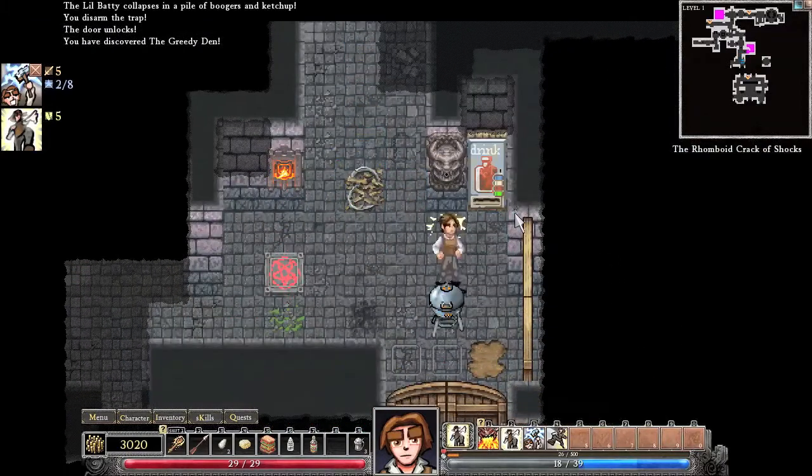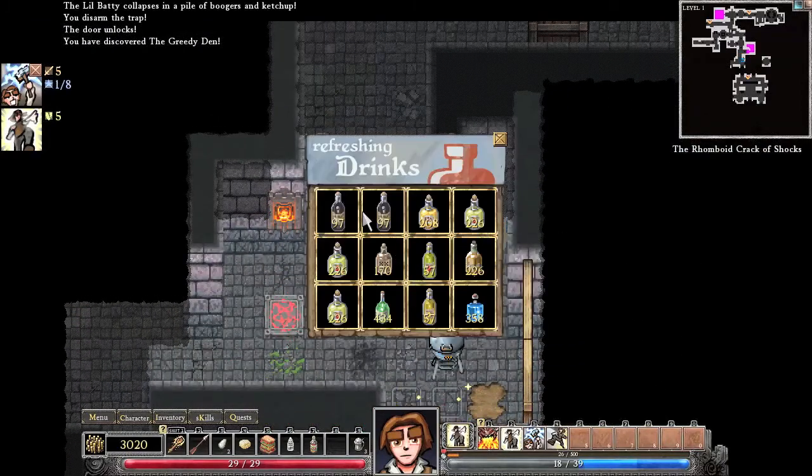Okay, here we've got a dispenser with drinks. These dispensers all throughout the game sell weapons, armor, drinks, food, and bolts. I'm not so sure about the weapons and armor, but I know for a fact they sell food, drinks, and bolts throughout the game, as well as throwing items like baseballs and whatnot.